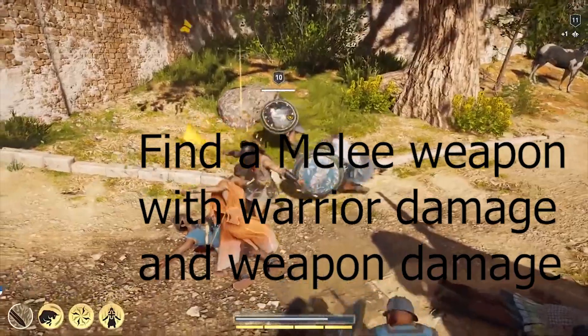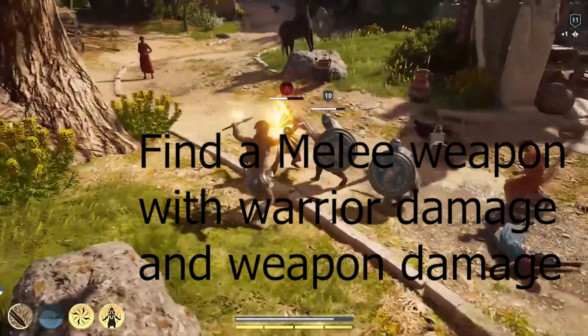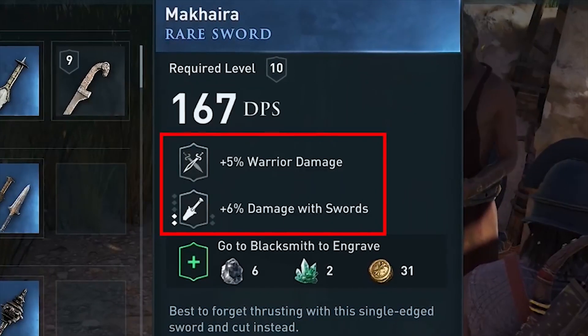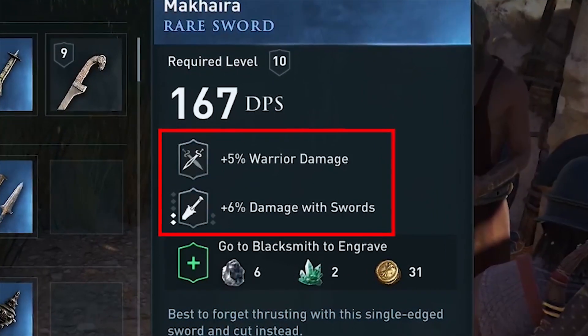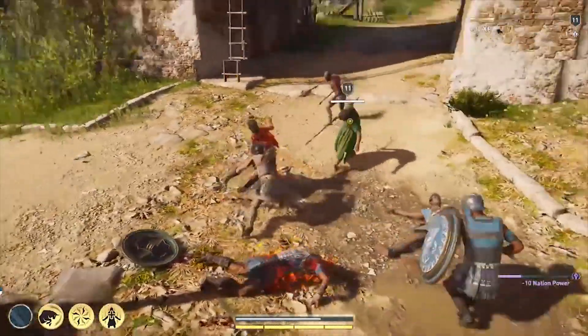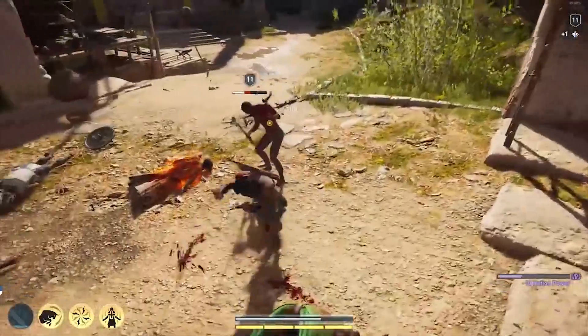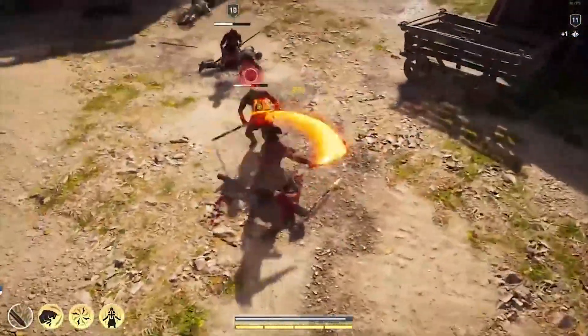It's important to be somewhat of a jack of all trades until you get the right gear that actually boosts your damage for a specific playstyle. You want to find a piece of gear that has a warrior main perk plus a damage boost for that weapon. For example, if it's a sword, you want gear that has warrior damage and damage with swords on it.